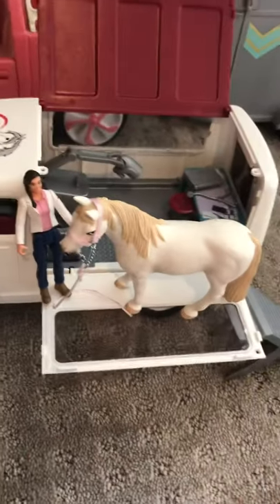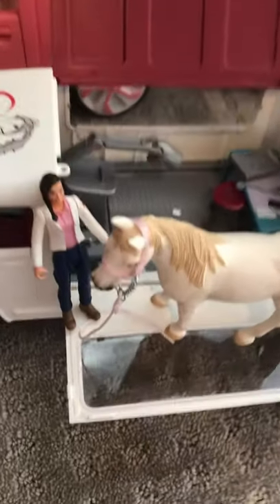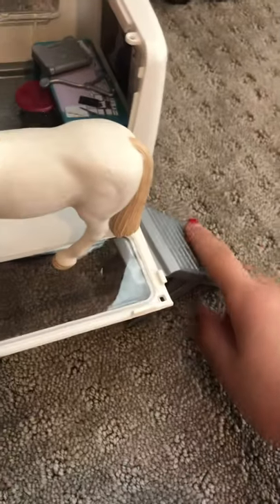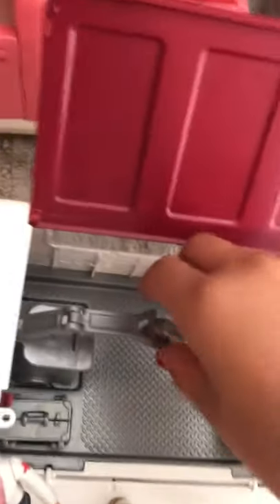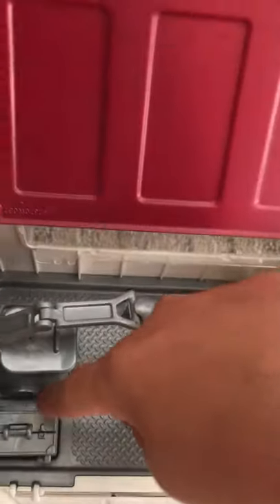I'm just going to start with my Schleich van — the vet set. I have a few stickers that I put all over it. Right on the stand there's a ramp for the horses to get up — it's actually kind of steep. Inside the doctor's van, we have an x-ray machine and then we have this little vet kit.